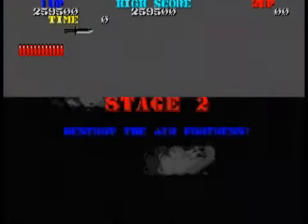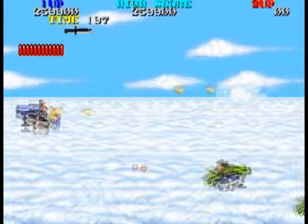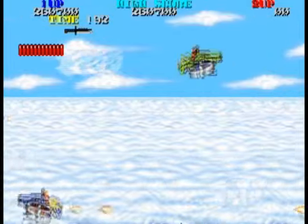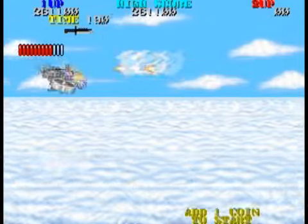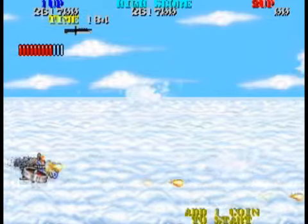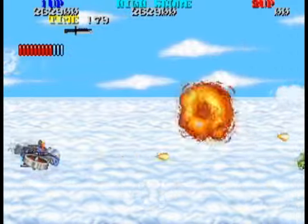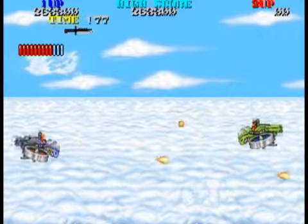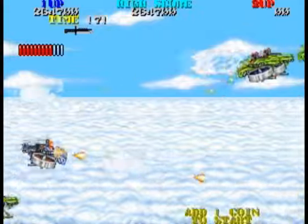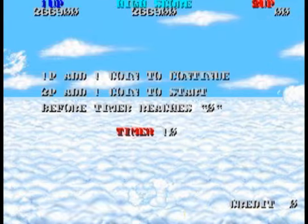Now onto Stage 2. We gotta destroy the air fortress, but first we're gonna do some side-scrolling horizontal shooting action here. Nothing to get too excited over — it's pretty generic. It's just kind of one of those things where they probably got pretty tired of knifing all those guys from the last level, so let's give them something different for at least a few moments. And let's let them shoot these hovercraft guys in these fluorescent green hovercrafts. I mean, what were the bad guys thinking? Fluorescent green hovercrafts — we're not gonna stick out much in the air in these very bright vehicles.